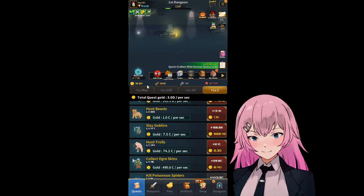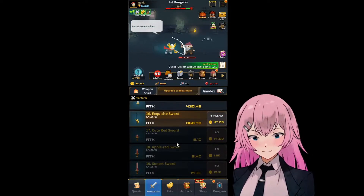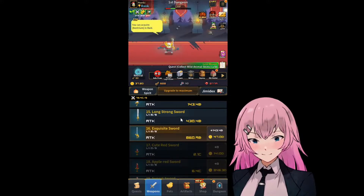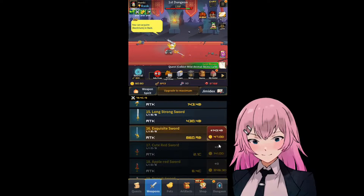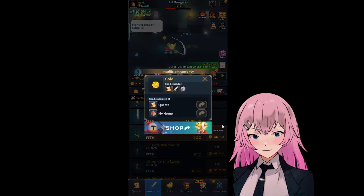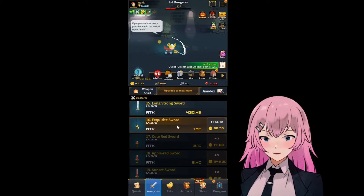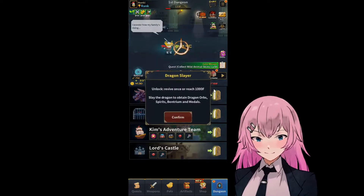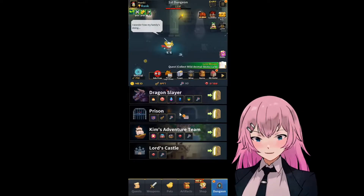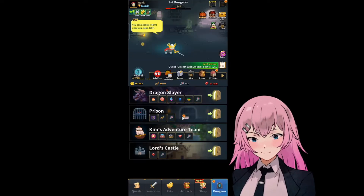We're getting a lot more gold now for the weapon. Oh, we can also just upgrade this - if we cannot buy yet - this cute red sword.